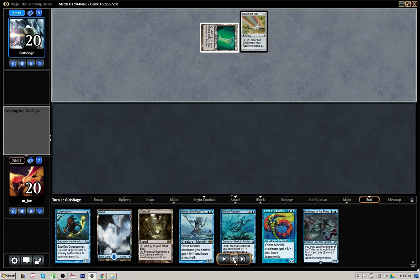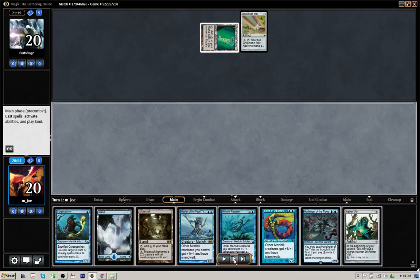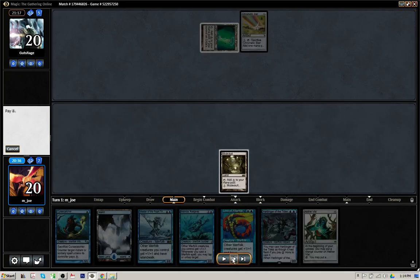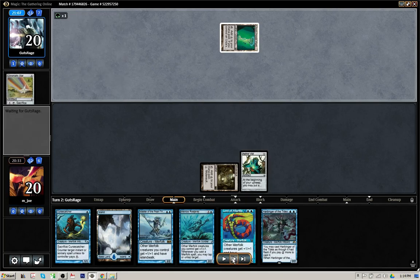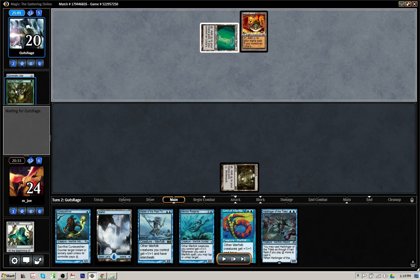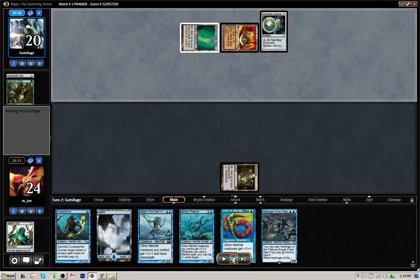Opponent starts with a Chromatic Star, passes the turn. For my draw step I hit an Aether Vial, which I'm super happy to see because it's going to help me push all this damage out onto the board. I'm going to choose to go with Mutavault here as my first land drop, just in case I don't draw that second blue source on turn two — I'll be able to swing with Mutavault while the Aether Vial ticks up and eventually lets me get my two and three drops out. So Mutavault pays for the Aether Vial and I pass back. The opponent cracks their Chromatic Star, floating one green, and casts Nature's Claim — so I gained four life but they got rid of my Aether Vial, which makes me a little worried. I really need that second blue source and I don't know what I'm going to do on my next turn as confidently as I did previously.